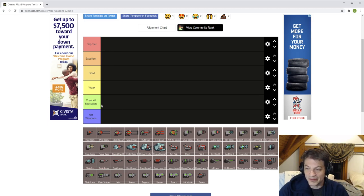Crew kill specialists are weapons specifically dedicated to killing crew — that's what they are, that's all they do. They don't really deal hull damage well unless it burns down from fire. I'm putting these in their own special category rather than bad, because that's specifically what they're for. Of course, that means they're pretty much utterly useless against auto ships.